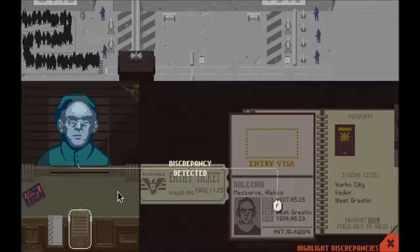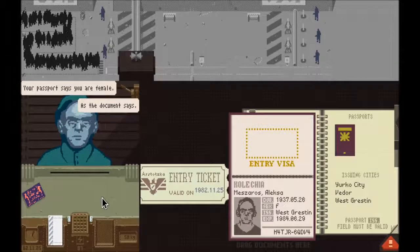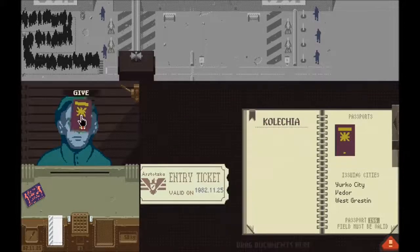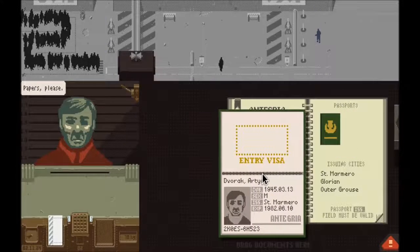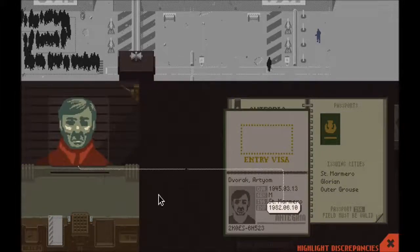It'll confirm there's a discrepancy — hey, something's wrong here. You can interrogate them and ask, you don't look female to me, what's going on? They'll give you an excuse or just shrug it off. Then you make a judgment call — is this legit or not? You either deny them or give them access. You've got to be careful because if you mess up, you'll get a citation, or if you've already got a couple citations, you'll just get penalized.